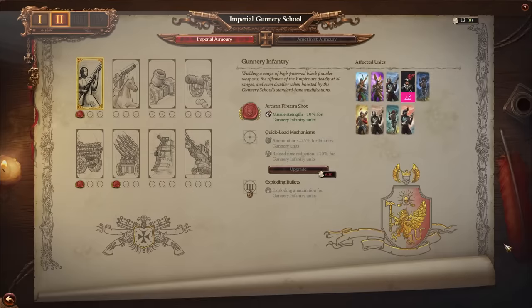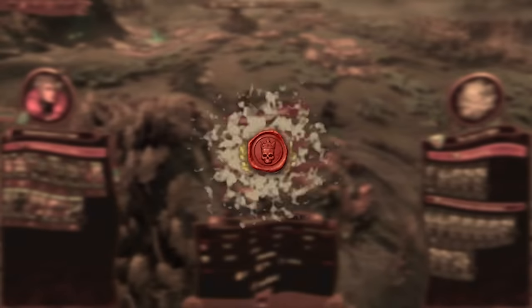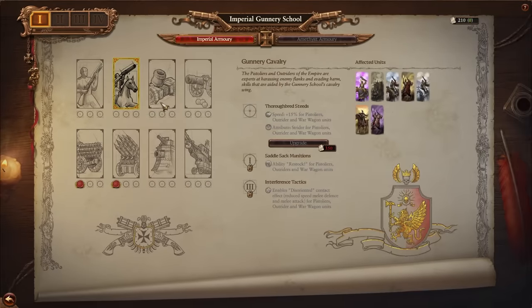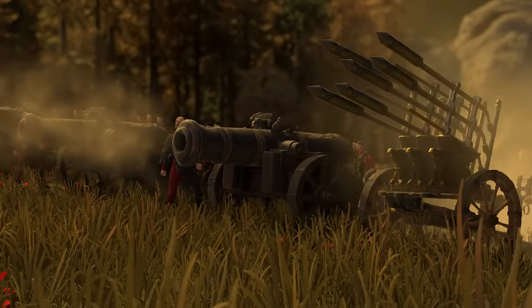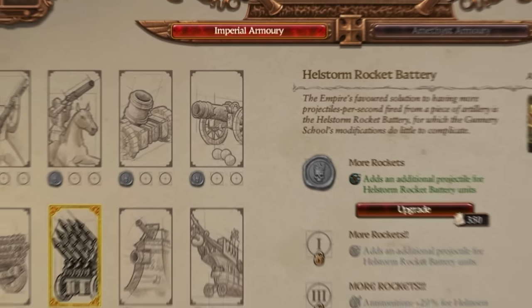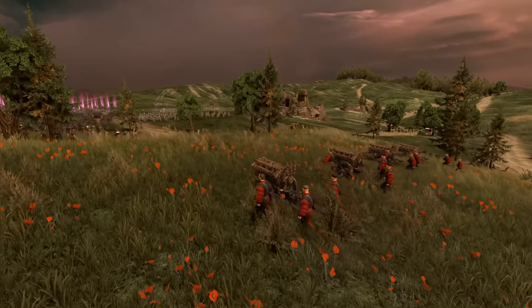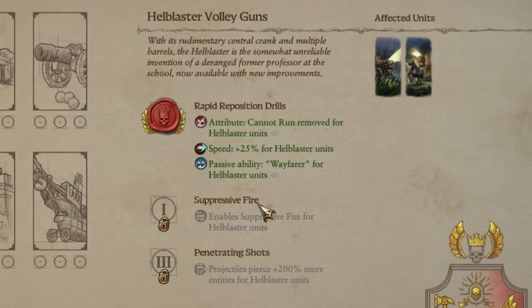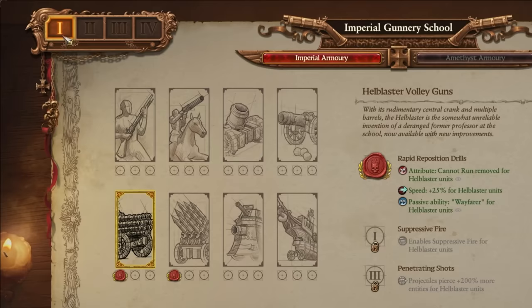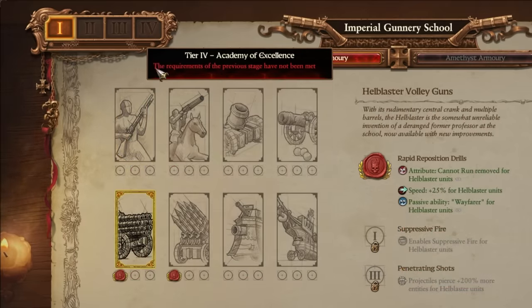We've been utilising the Imperial Gunnery School window, and by applying our schematics collected after battles, we've been able to upgrade our units. There is a nice selection of upgrades across the munition units, but we're currently focusing on our artillery. So far in Tier 1, we've added additional projectiles to our Hellstorm rocket battery, and improved the reaction time of Hellblaster Volley Guns by removing the Cannot Run attribute, increasing their speed, and improving acceleration and deceleration through the Wayfarer ability. These are just our early upgrades — as we utilise the Gunnery School we increase our tier, unlocking further, more powerful upgrades and access to new units.